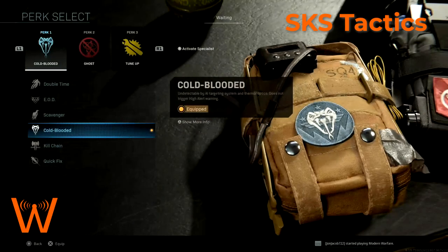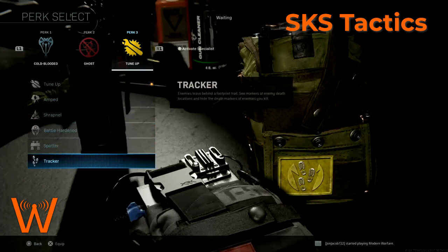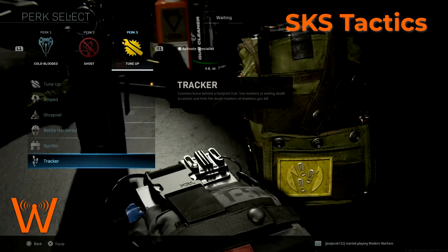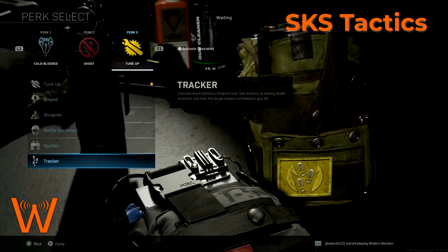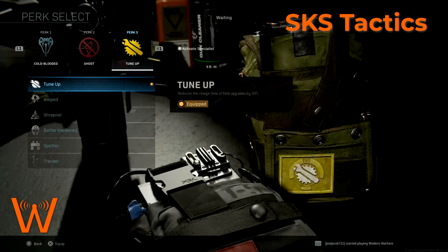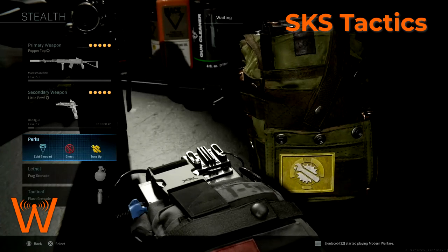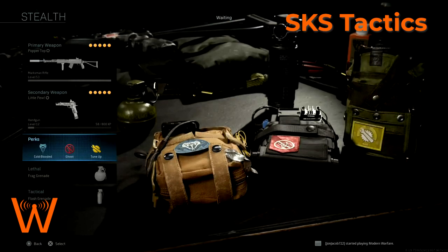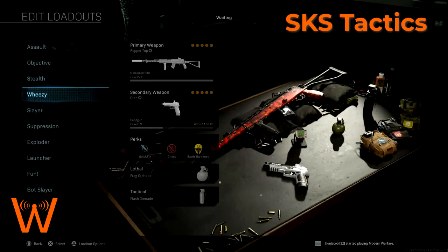You could use a different suppressor just to stay off the radar without impacting mobility as much - maybe the tactical suppressor. I wouldn't choose the lightweight suppressor since you don't want to lose damage range on the SKS. With suppressors in general, the monolithic tends to be my choice especially on weapons where I want to extend their damage range. For the stealth kit I run Cold Blooded and Ghost. I recently switched my Perk 3 away from Tracker because I couldn't quickly determine which direction the red footprints were headed and found myself getting killed by Tracker as often as I was finding someone with it.